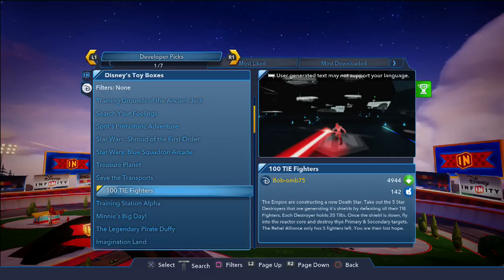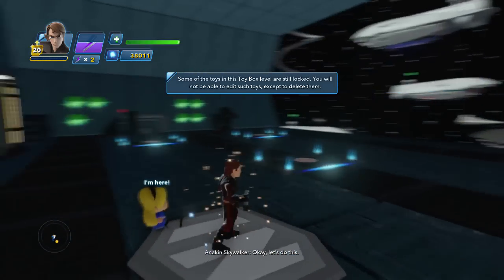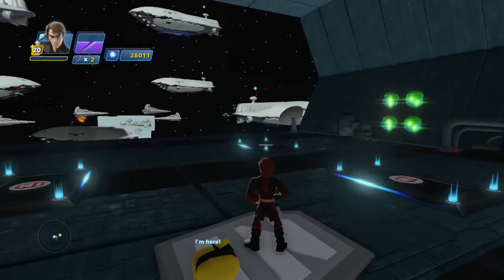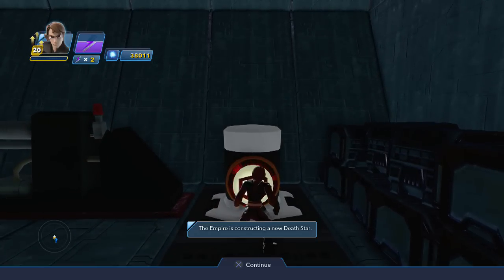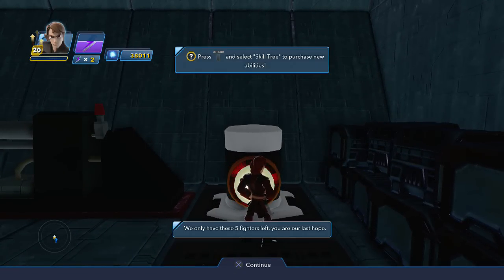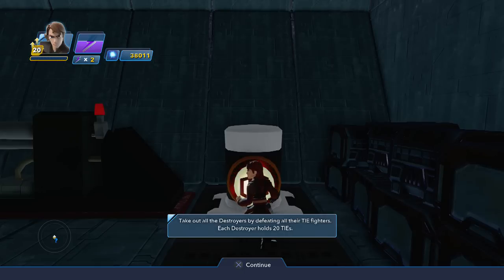Space battles are freaking awesome, let's jump in! I'm excited. What am I supposed to do? I'm assuming I press this thing because it's got a giant arrow pointing to it. The Empire's constructed a new Death Star — that's not good. You only have five fighters left, you are our last hope. The shield is being generated by five Star Destroyers. Take out all the destroyers by defeating all the TIE Fighters.